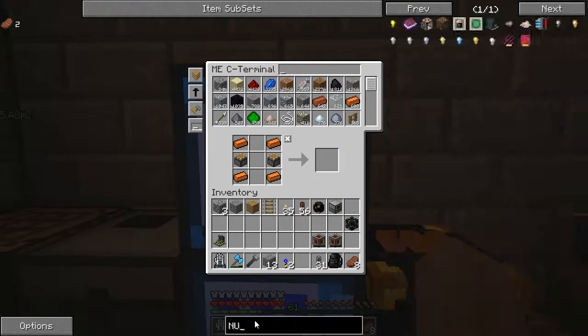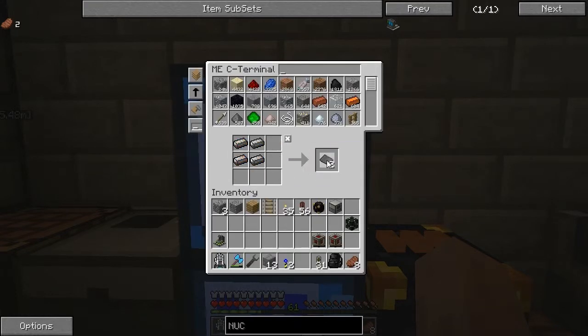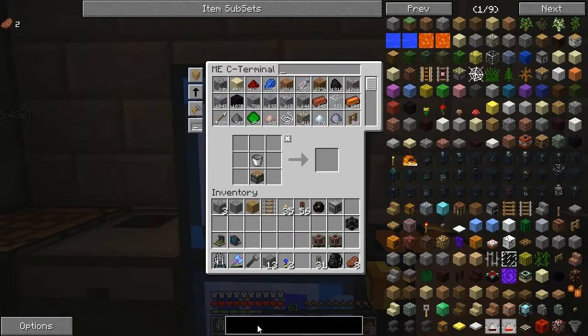Also going to need a nuclear boiler, which is steel plates and random crap. I think I should have all the rest of that though. Oh no, I've got no furnaces, have I? Luckily I've got 24,000 cobblestone. I'm going to build my furnaces all downstairs. Nuclear boiler. And then an extractor.